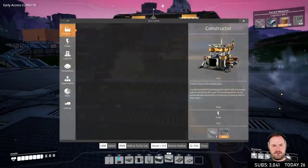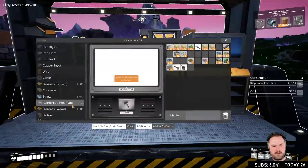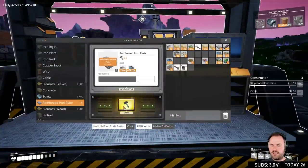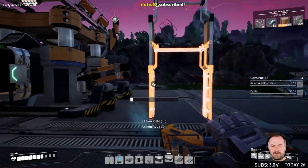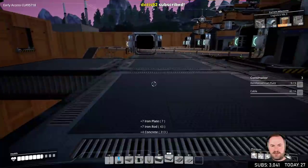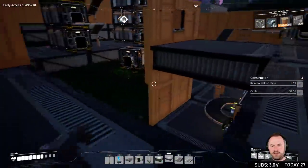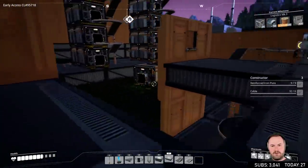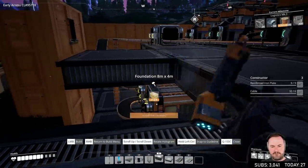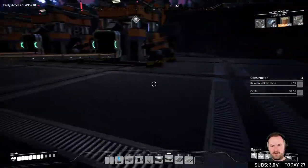Yeah, I need nine reinforced plates which I have just enough for. Perfect. Okay, let's get rid of this. So we're going to stack that through — this one's going to come through here, and then we're going to have a thing. Actually this space can be used too — in fact that's probably fine. Maybe we can get this stacker more central here.